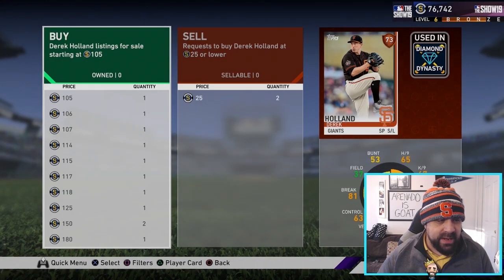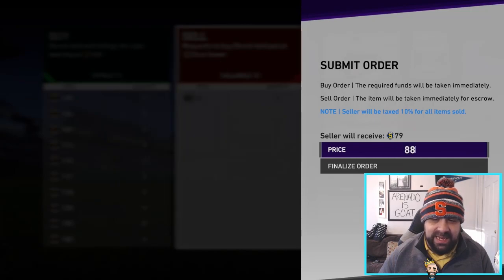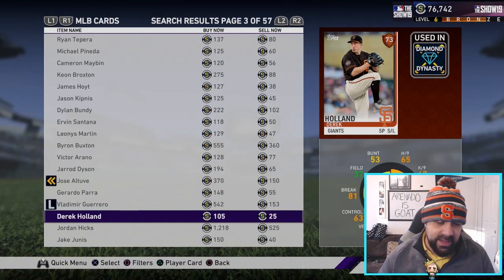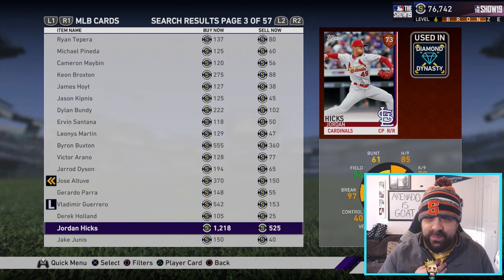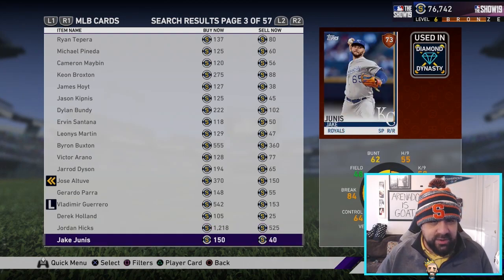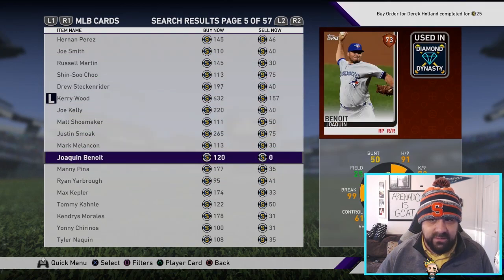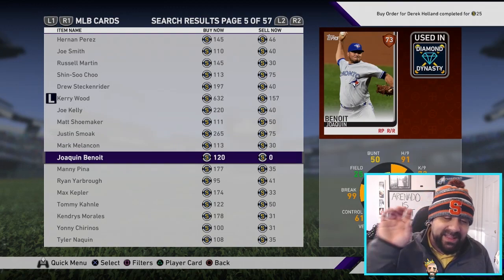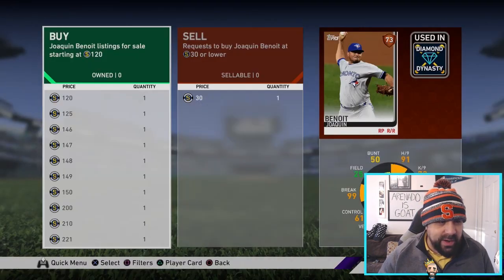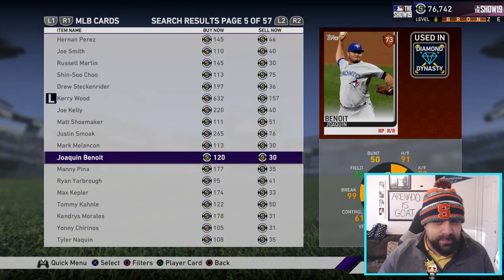Now if somebody sells me a bronze card at 25, I'm going to be able to sell it — I really try to undercut on these, I'll list it at like 88, which gets me 79 stubs back: about 54 stubs profit. These are not huge, but they're going to be very consistent because people are always going to be selling these cards. Somebody just sold me one right there — I love that little splash screen that pops up. So I'm just looking for zeros — these are pretty consistent small wins.